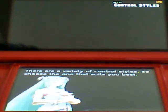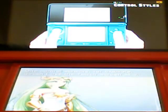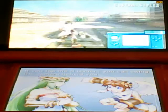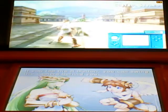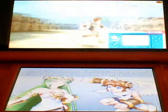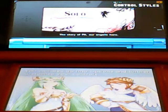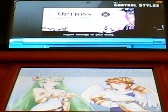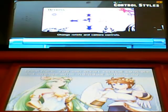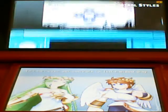There are a variety of control styles, so choose the one that suits you best. One control scheme, for example, doesn't use the touch screen at all. If you tap the R button, you can swing the camera behind you. Slide the circle pad while holding down the R button to move the reticle. You can also go into options and further customize your controls — invert vertical controls, change what individual buttons do, and even set controls for left-handed play.